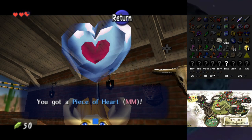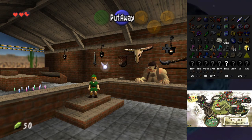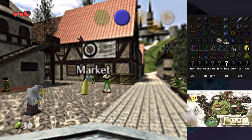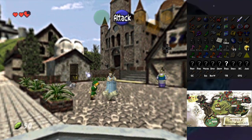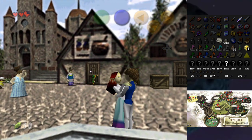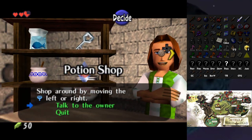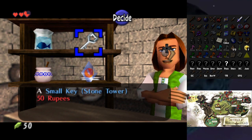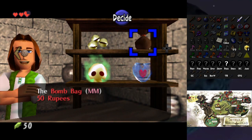The game knows I got the piece of heart obviously. I'm just going to die playing this game. Let me check out the shops. There's milk, Din's Fire, a Key to Stone Tower — oh no. Lon Lon Milk for Ocarina of Time — cool. There's a Piece of Heart for Majora's Mask. It's a Bomb Bag for Majora's Mask!